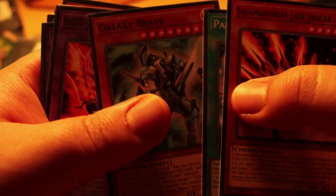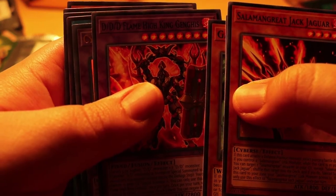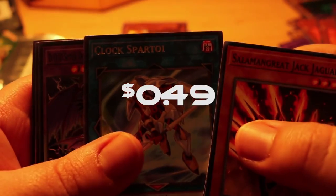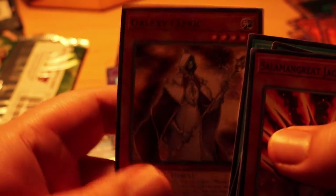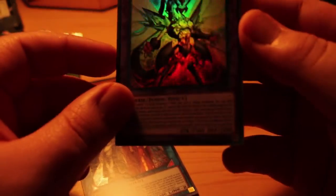Parallel Panzer, Galaxy Brave, DDD Flame King Genghis — Cyber Clock Dragon — ooh that's pretty nice right there! We got a rare Clock Sartle, DDD Super Doom King Purple Armageddon, Ostentato, and Galaxy Cleric. That card looks super cool — hopefully I can put that in a deck if possible.